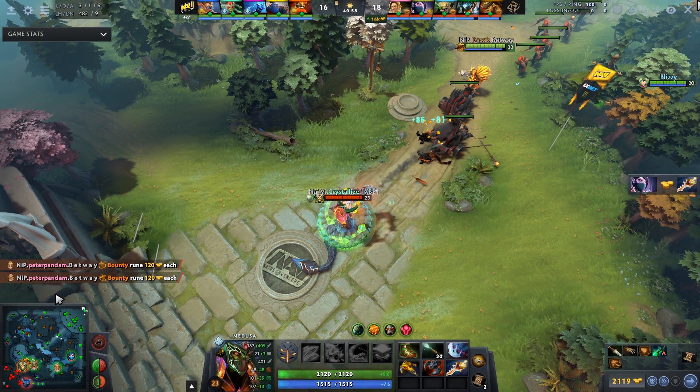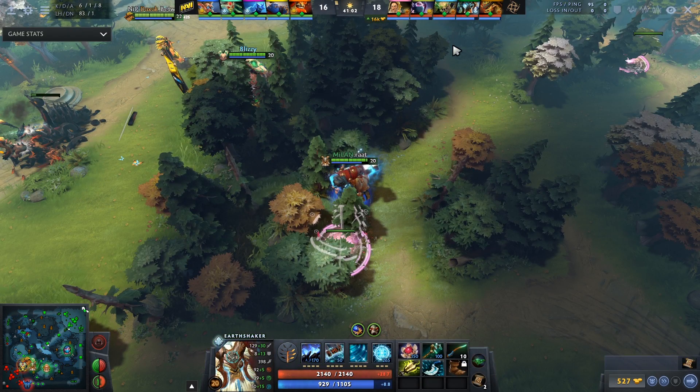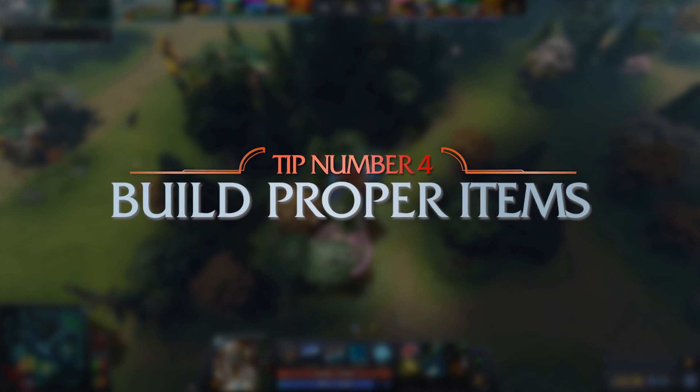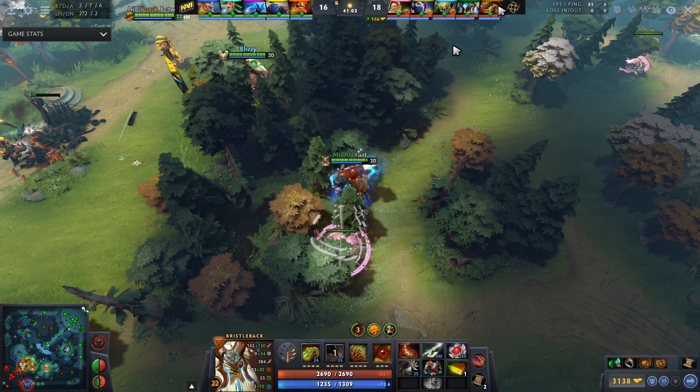I definitely agree with this mentality — trying to go high ground would be straight suicide as the enemy Medusa has a divine rapier. It's very important that you build proper items. I recently made a video looking at how Secret itemizes, and I'll quickly go down the list of this game and make sure you guys understand why the items they bought are pretty proper.